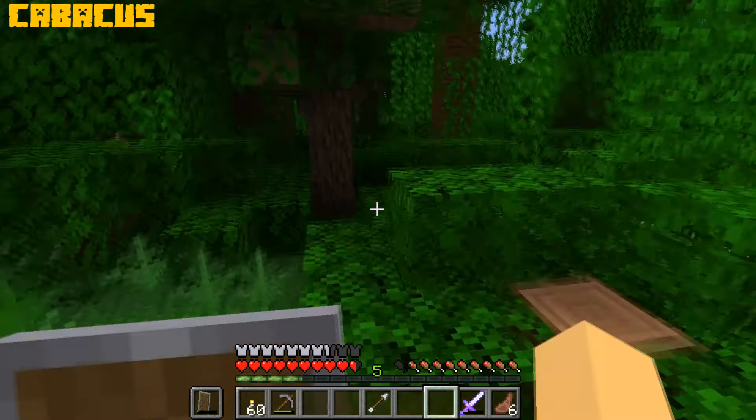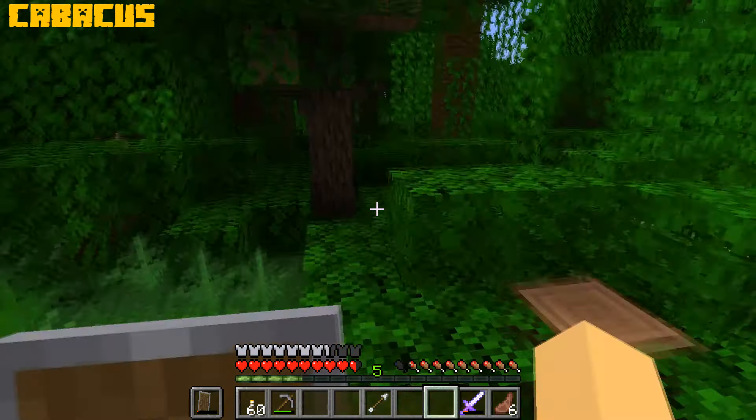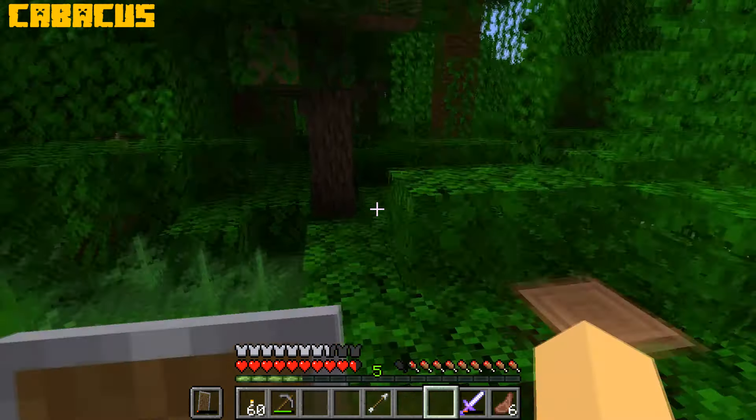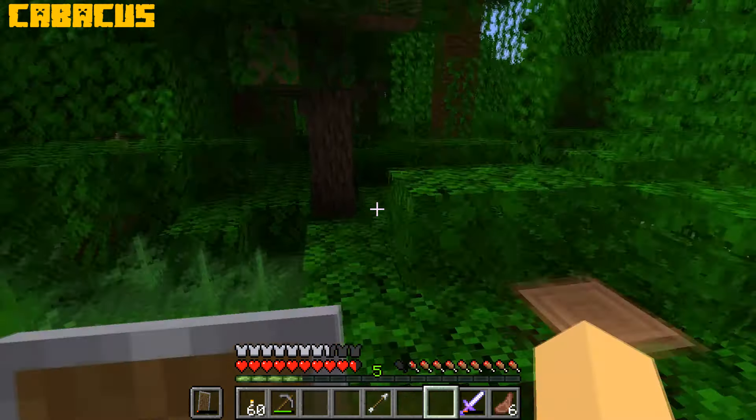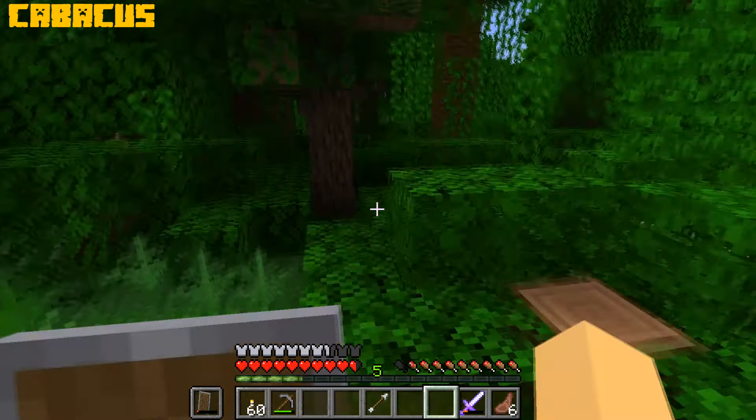I got one. Oak sapling. That's not good. I'm bashing the wrong tree then. What a jungle sapling. What is wrong with the jungle? Oak sapling. There's a spider. Look, this tree's got cocoa beans on it. It must be the right tree.